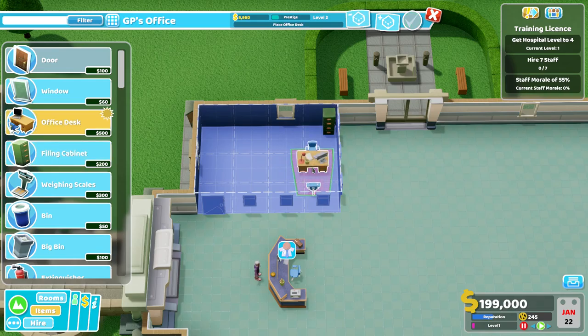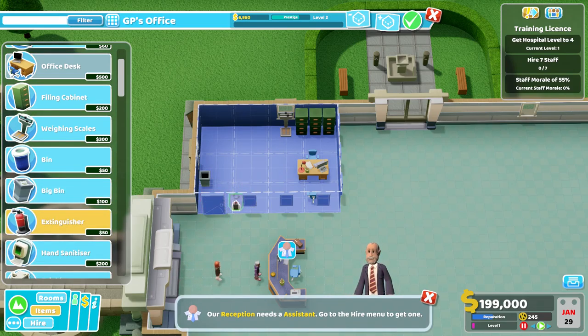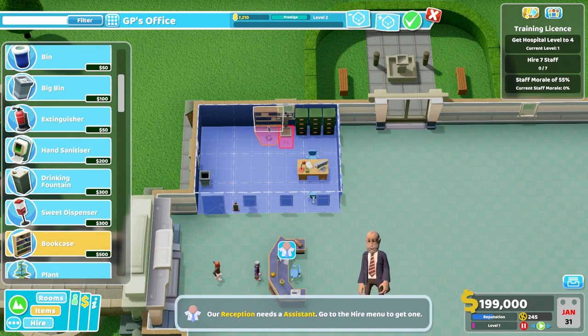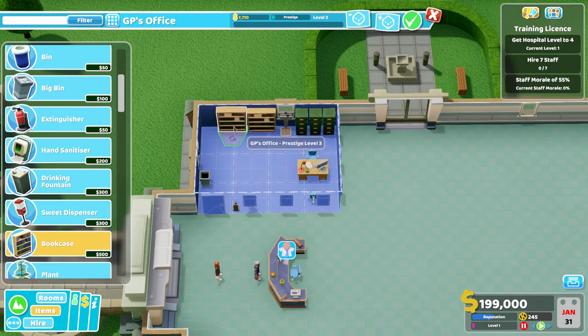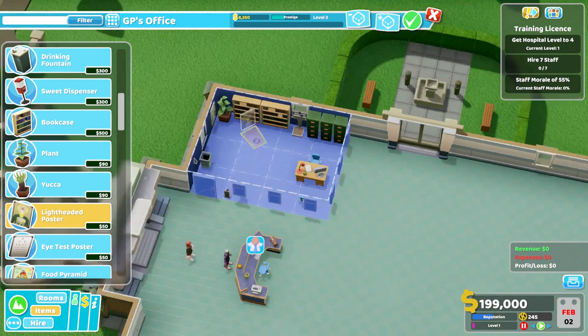We can't fit the filing cabinets there, so we'll put them on this side. We'll put some filing cabinets in, lovely weighing scales under the window so you can look out and try not to think about how overweight you might be — or underweight, I suppose. There we go. Let's get a bookcase in here right next to the window, maybe two. And a lightheadedness poster over here.